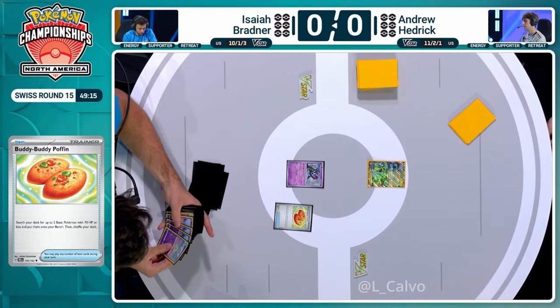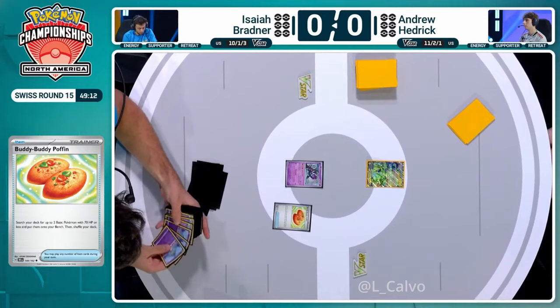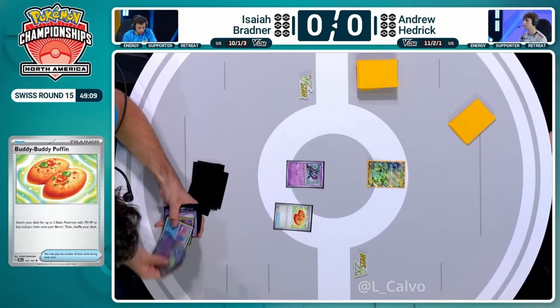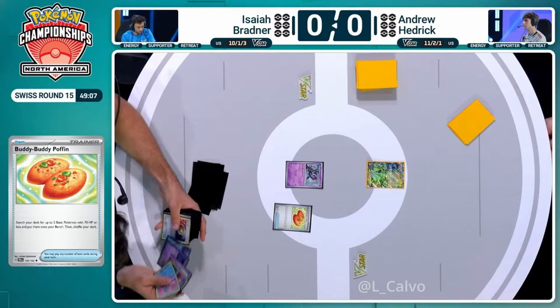Isaiah's A-spec of choice is the Unfair Stamp. That's another big card we're going to have to follow throughout the game. When Isaiah can time this to make the most out of it could be the difference in this matchup.